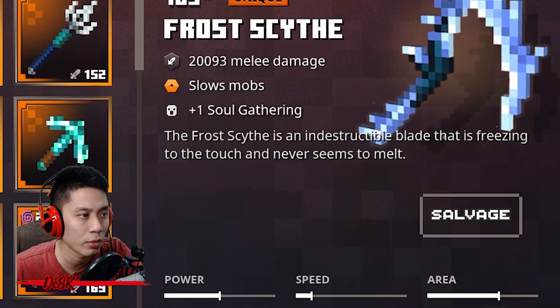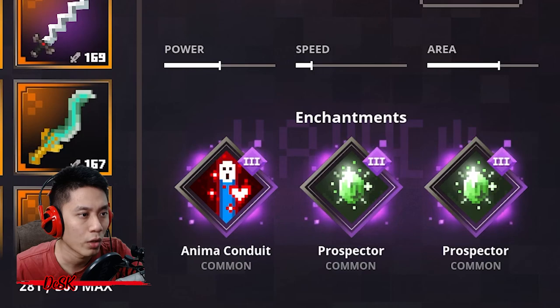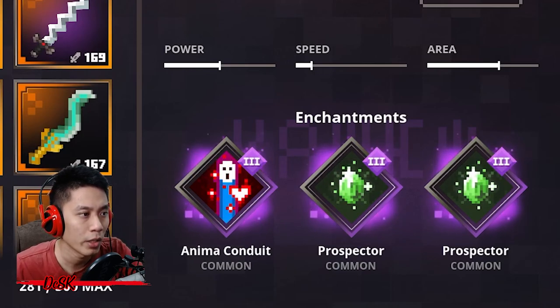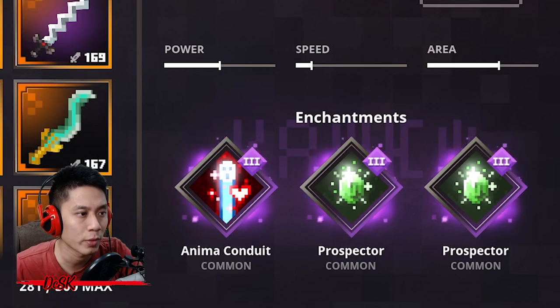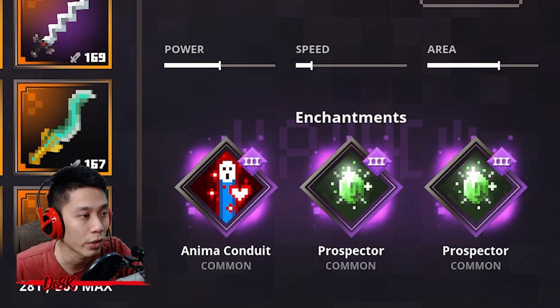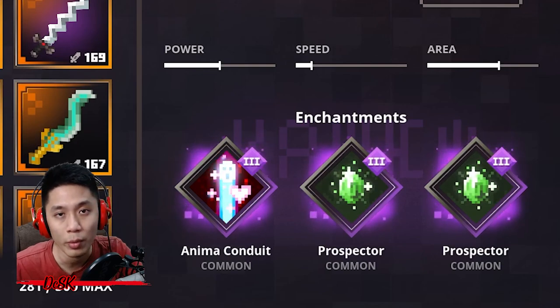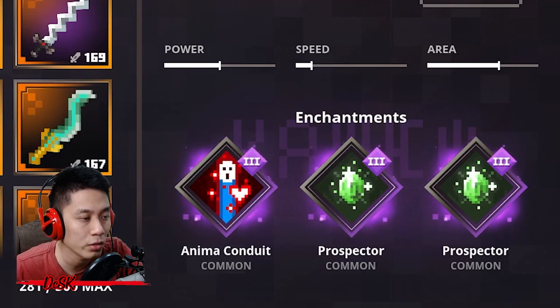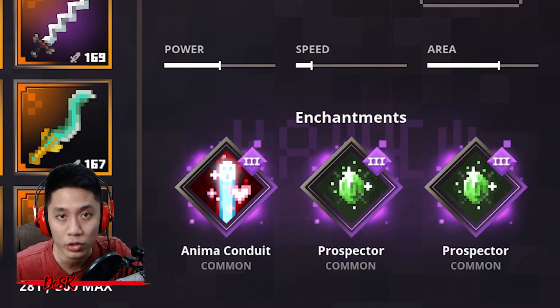For the weapon, you'll need a soul weapon regardless of level and rarity, with the Anima Conduit enchantment so it can heal you whenever you kill a monster. The other two enchantments can be anything, but I recommend two Prospectors if your soul weapon has them. Since you have such powerful firework arrows you won't be using your weapon much anyway, so add Prospectors to earn some emeralds on your journey.